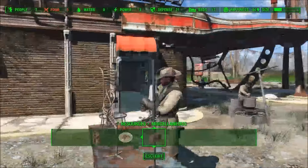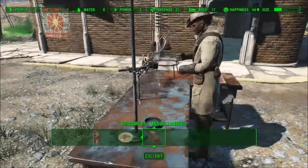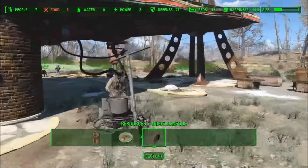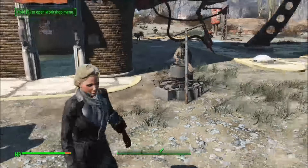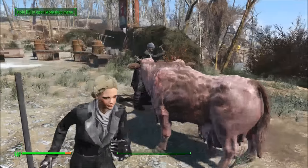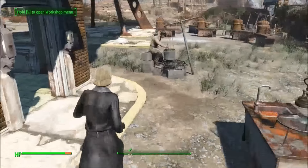So here is Preston Garvey — I just assigned him, you guys saw. Now he is working at the chemistry station. Thank you guys for watching this quick showcase on the Busy Settlers mod and don't forget to download it using the Nexus link below. Also if you are new, don't forget to subscribe for more Fallout 4 content. See ya!